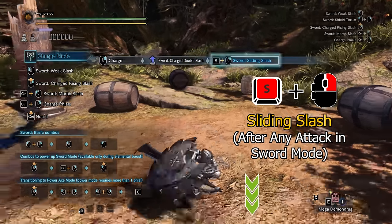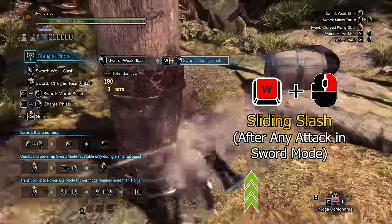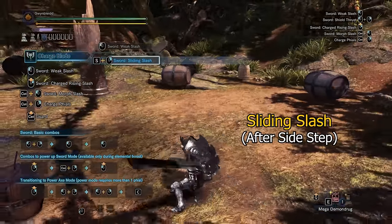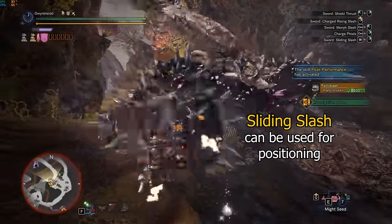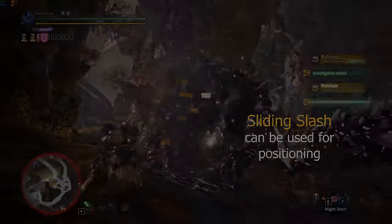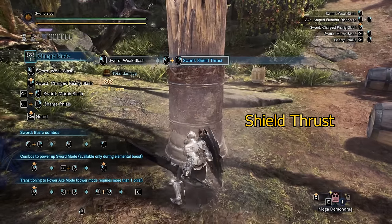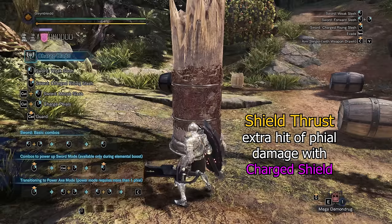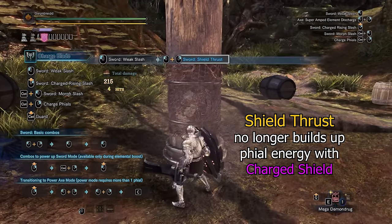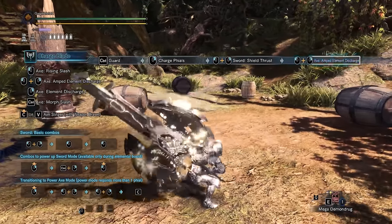After any attack in sword mode, right mouse plus directional keys will give you the sliding slash. The sliding slash hits once and will move the hunter towards the chosen direction, allowing you to reposition. You can also use the sliding slash after a sidestep. The sliding slash can often be used purely for positioning without trying to hit the monster. After any attack, double mouse will give you the shield thrust. The shield thrust hits twice and builds up the least phial energy. If the shield is charged, this attack will also generate an additional tick of phial damage, but this attack will no longer build up any phial energy. The shield thrust can also be used after storing phials, which is useful for immediately using your stored phials for various purposes.